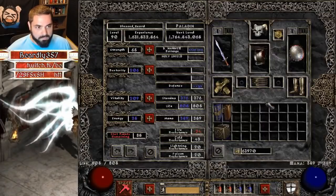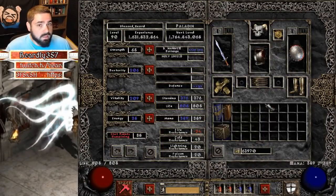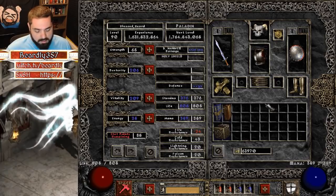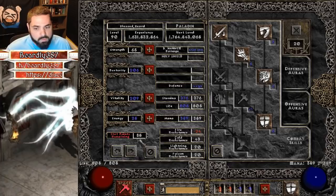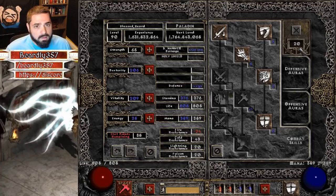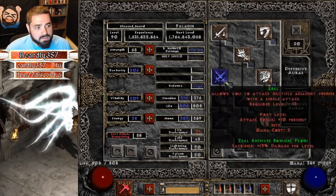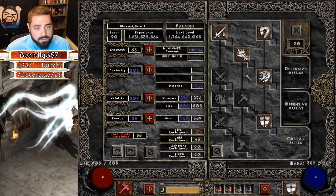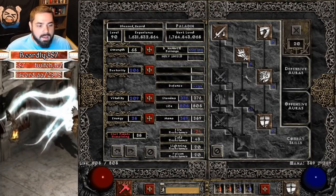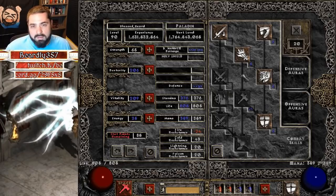All right, let's talk Paladin. Mine's level 90, but again I'm going to be simulating that he's level 70 by having 85 stat points remaining as well as 20 skill points remaining. I did the math and this should simulate around a level 70 paladin.